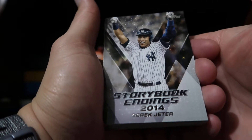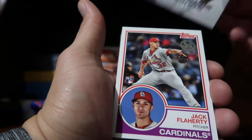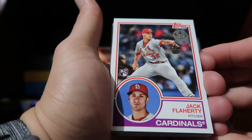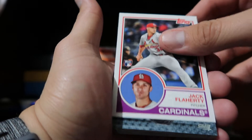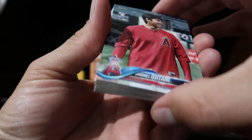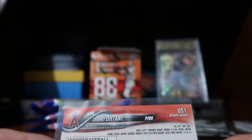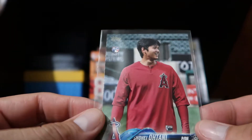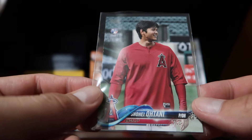Then we have a Storybook Ending Derek Jeter. We have a rookie card in the '83 variation of Jack Flaherty. Then we have a Shohei Ohtani — wow, I think this one is a photo variation. Let me check before we do anything to it. Yep, so it is card US-1. I think this is a variation short print, so this is awesome — that's pretty cool.